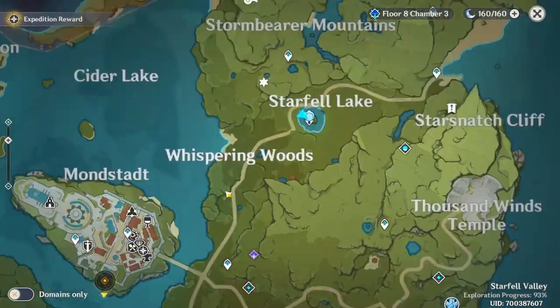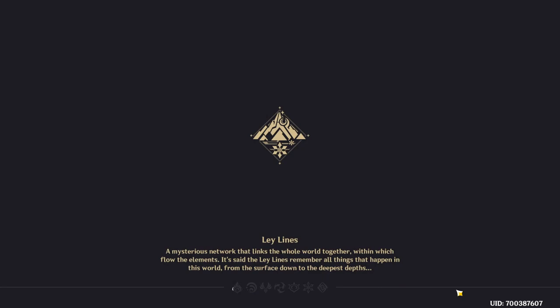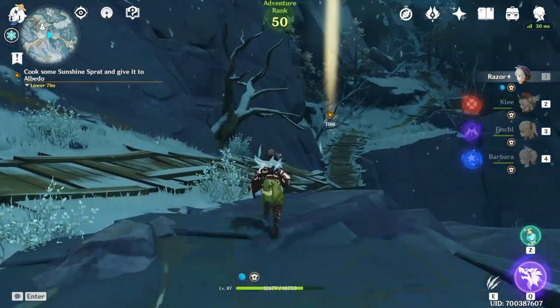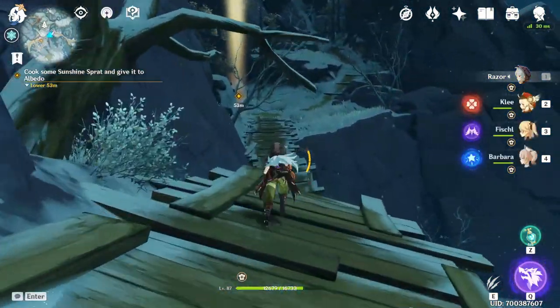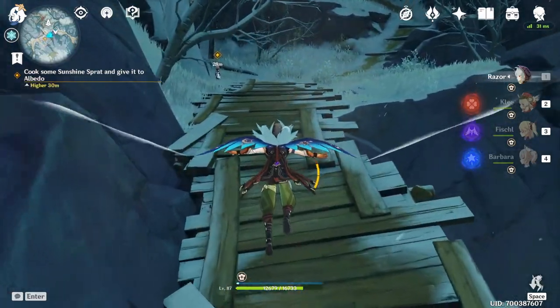Found it! And now we can go back to the map. If you unlock this teleport right here — which I suggest you do before you come over here to this area — you can just teleport back up there. Then we can go to the cooking pot and Albedo is gonna be waiting right outside there. As you can see he's standing there, so we can go real fast.